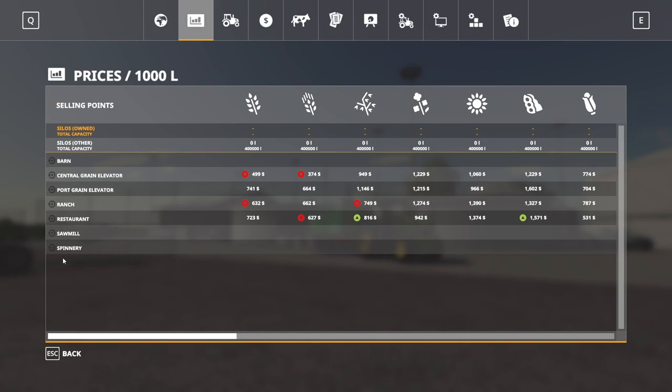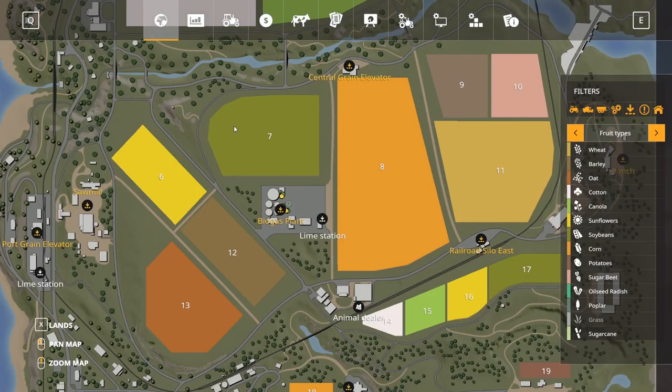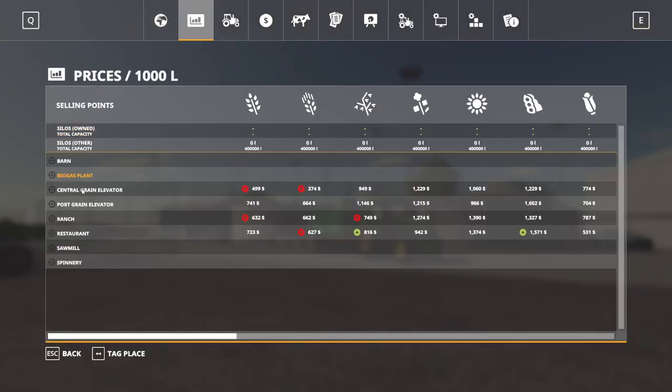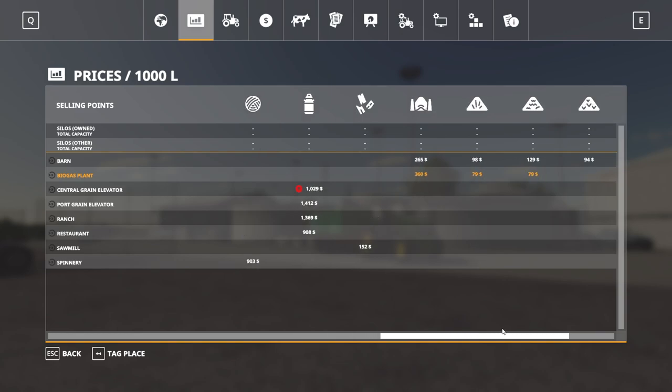If we go into the menu here, you'll notice there's no biogas plant sell point until we buy it. Now if we go back into the menu and buy it, you're going to see a biogas plant indicator pop up. This is the very basic biogas plant — it's going to take silage, grass, and hay. It's also going to take manure and slurry. Some biogas plants will also take straw, sugar beets, and potatoes. The price here is fixed — unlike other sell points with varied prices, the BGA price will never go up or down. It will always be set at that price.